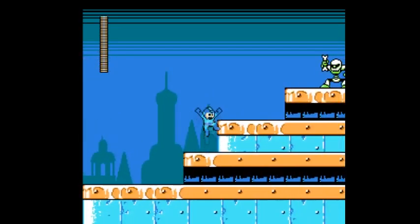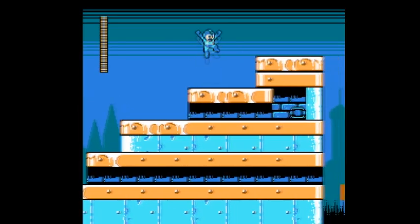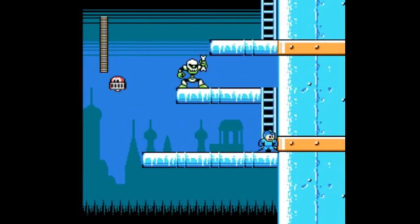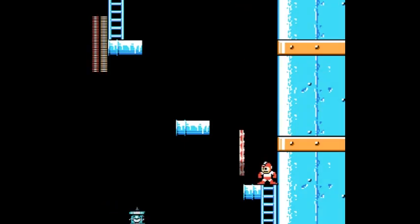Not much is known about this guy. As the beginning of the game said, he's a mysterious scientist — a recluse, if you will. Living in his citadel, but one day decided to go to war with Mega Man. Maybe he saw what Wily was doing and was like, you know what? I can do that, and I can do that better. Too bad he wasn't counting on Dr. Light giving Mega Man a super powerful Mega Buster that makes short work of most of his robot masters.